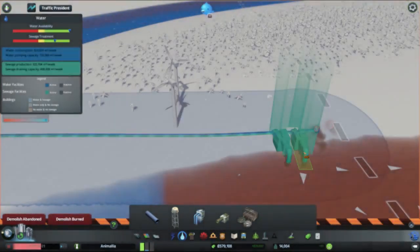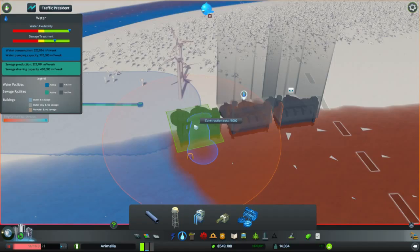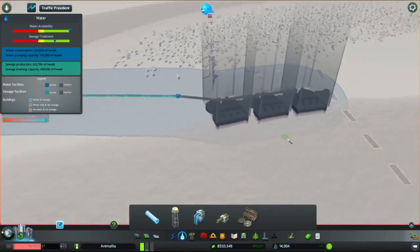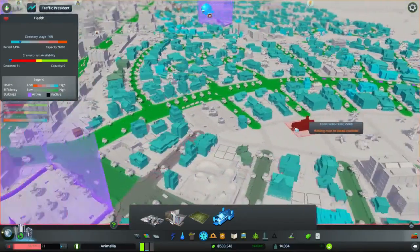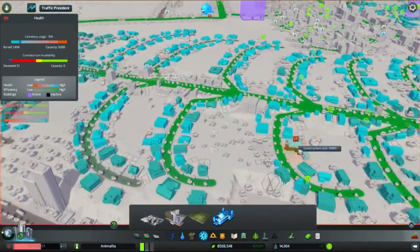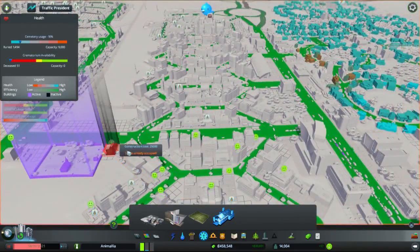I wish to destroy these horribly polluting structures because we have a disgusting poo problem. I now have sewage plants, so we no longer have to worry about disgusting poo water — the poo water will eventually and slowly but surely go away. And we can now build crematoriums as well. So I'm going to put a few of these in. Obviously the jellyfish of horror should have a crematorium, and we should probably put one somewhere along Vertebrae Park.